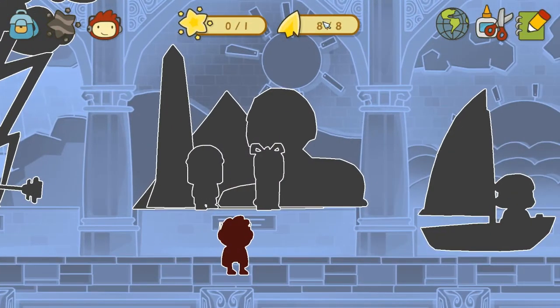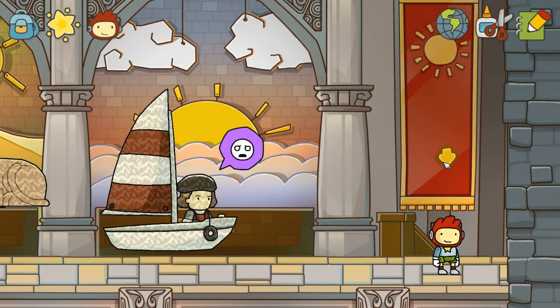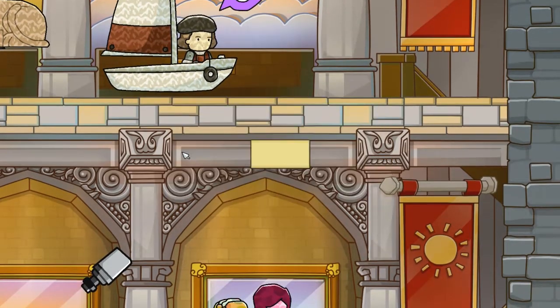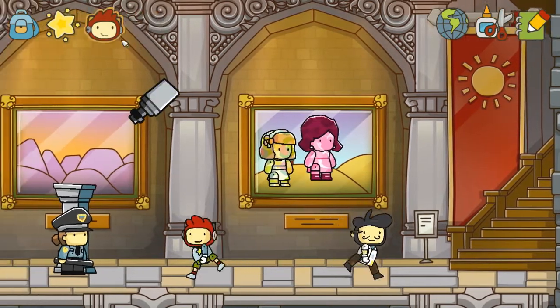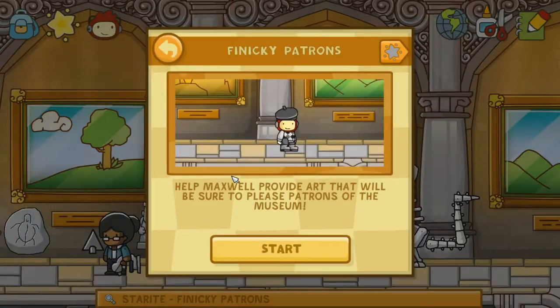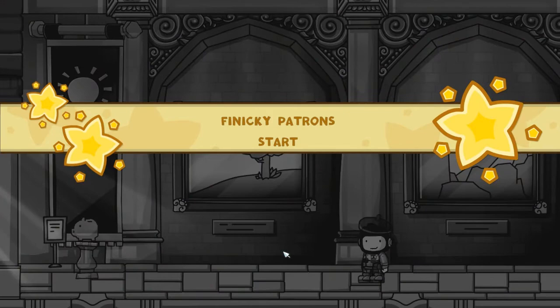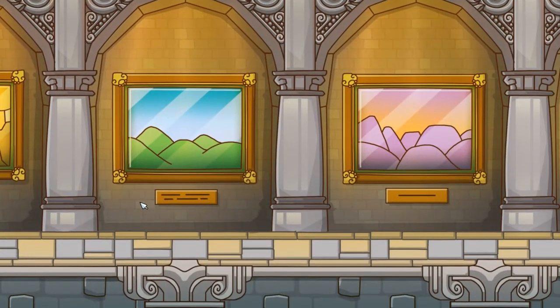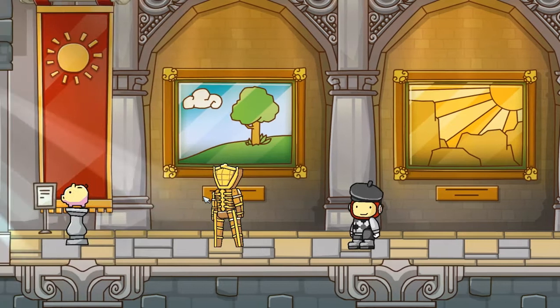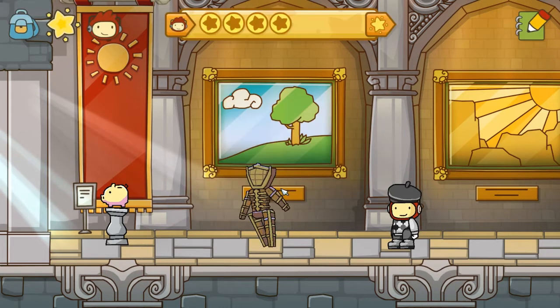And we're out of here. We're 8 shards down and one complete star to go, and that was right at the start somewhere. 'Help Maxwell provide art that will be sure to please patrons of the museum.' Start! Let's do it — finicky patrons, start. We're going to jump right into the sub-world here. It's opening day at the museum — place something in the frames that will be sure to please the museum's patrons.